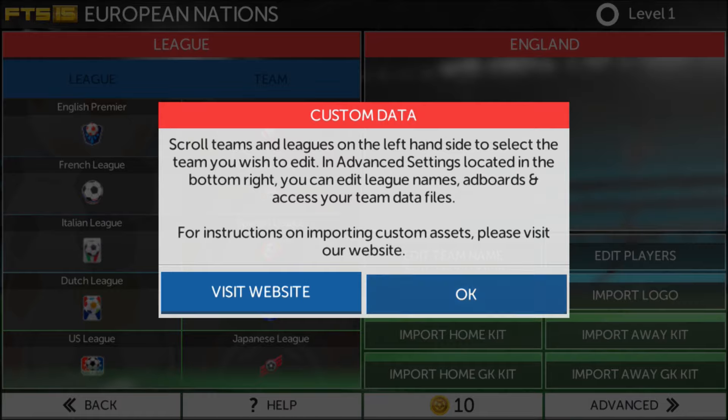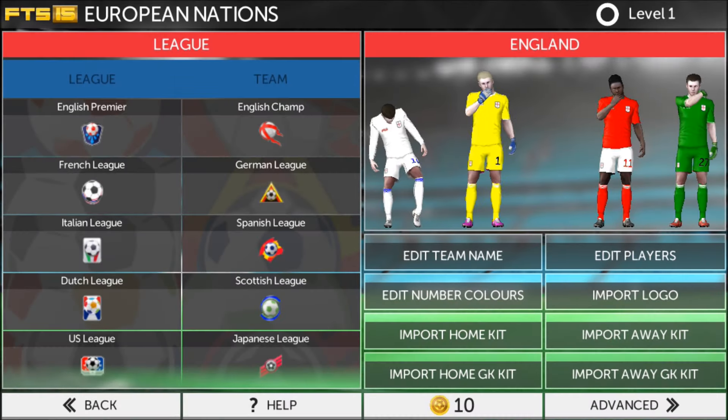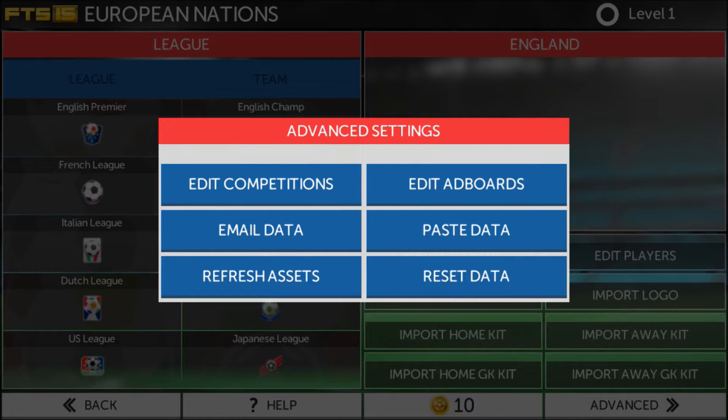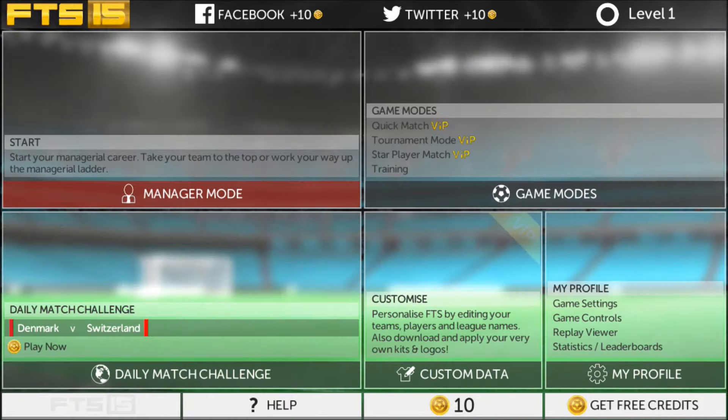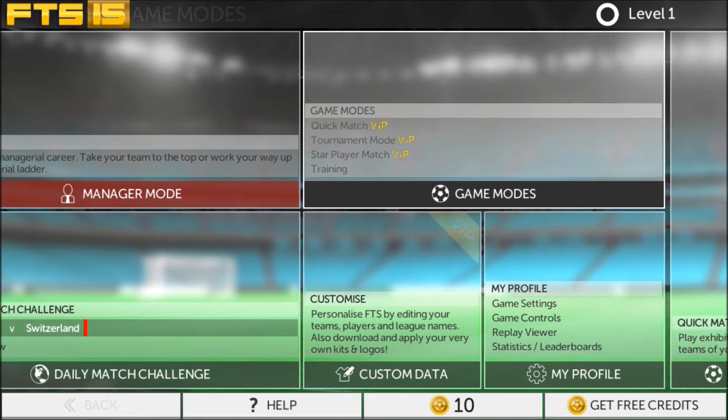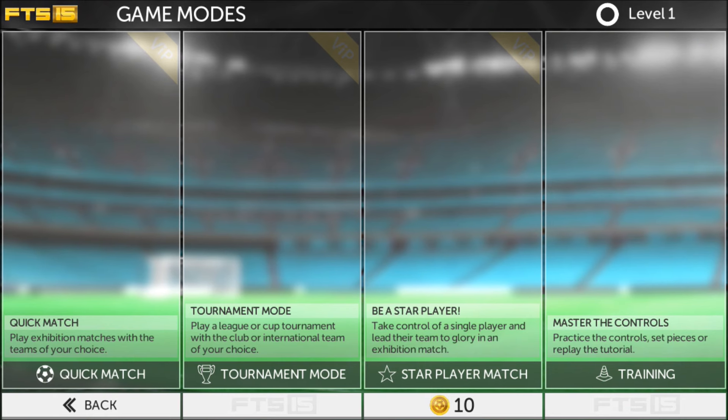I don't really care about all that. Okay, just go back here. We have the golden FTS 15 out in the top left corner. As you can see, I just started, so that is level one. We're gonna go start a player match.